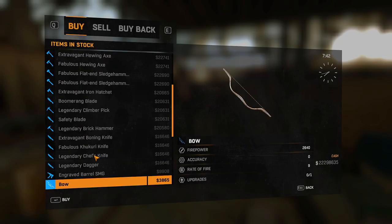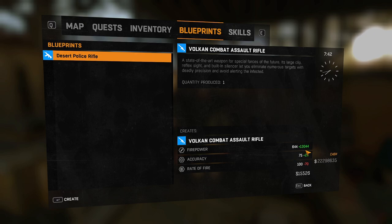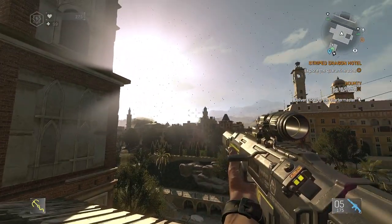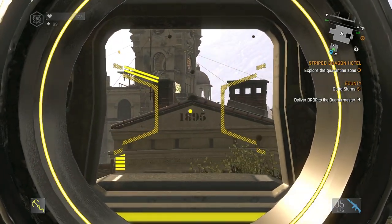Head to the nearest merchant and buy a rifle. Then go into your blueprints tab and create the Vulcan Combat Assault Rifle. It's really as simple as that. Equip the weapon and aim down your sights to confirm everything has been done correctly.